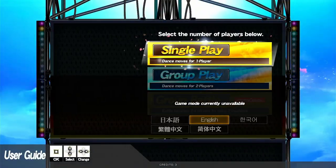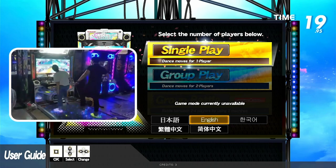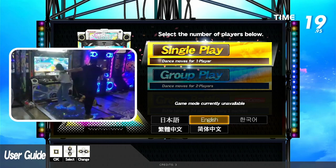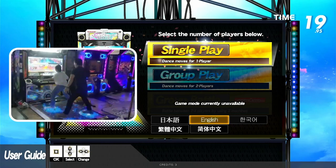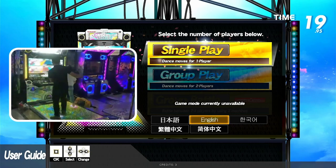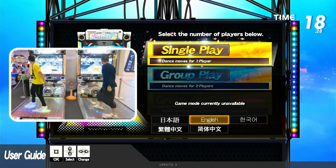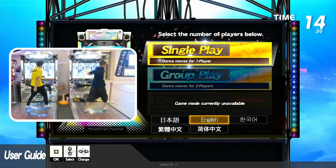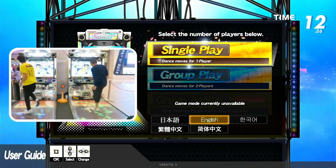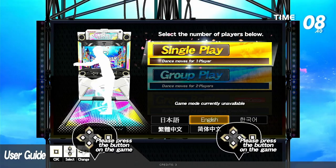Here's where you select the number of players. Single play is the default option and it's for playing solo. Group play is for 2 players on the same pad on the same cabinet — however, I do not recommend this for anyone at all. It will greatly reduce your freedom of movement and it's hard for both players to see what's on screen. Lastly, Group Battle allows 2 cabinets to connect and battle on the same song — currently unavailable unless you have 2 cabinets near each other. Below here, there are also 5 language options: Japanese, English, Korean, and 2 Chinese.